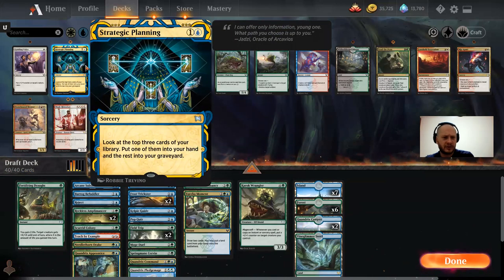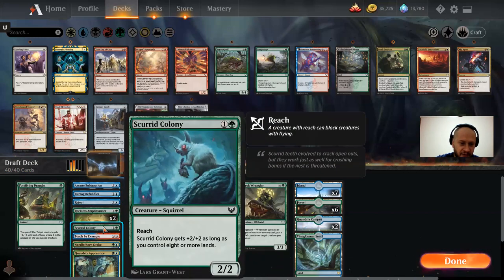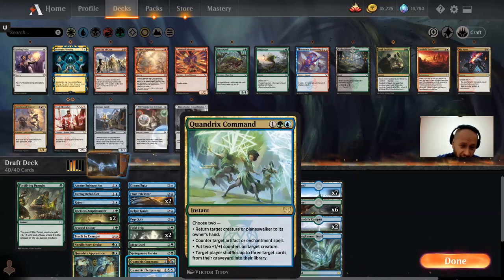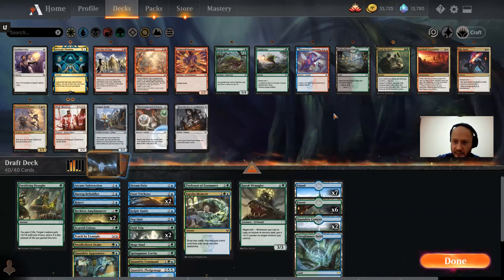Is Strategic Planning just better? I'm not really finding any good stuff. I think we just have to go with the combat trick. How am I trying to win? Copying Quandrix Command — that's not going to help you win. Then I have Elemental Summoning, Annihilation, Environmental Sciences, and that's it. Well, you got to make do.